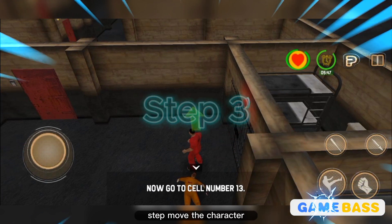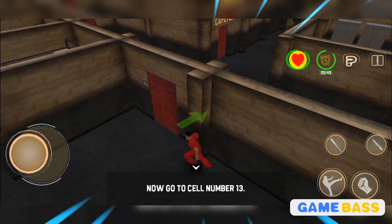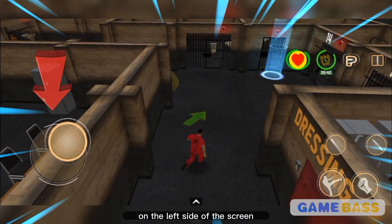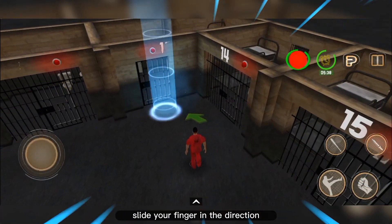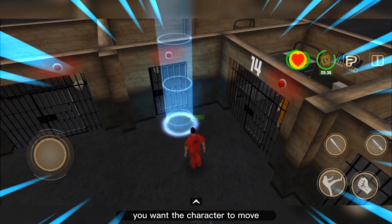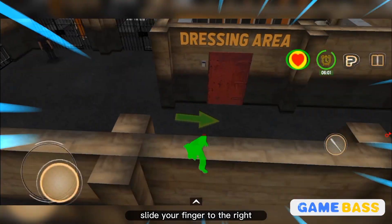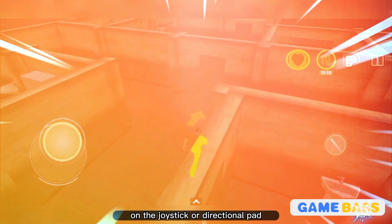Step 3: Move the character. To make your character move, use the joystick or directional pad on the left side of the screen. Slide your finger in the direction you want the character to move. For example, if you want to move right, slide your finger to the right on the joystick or directional pad.